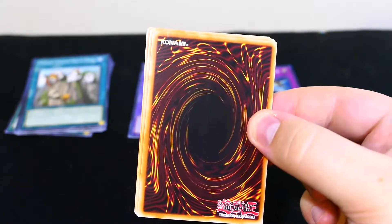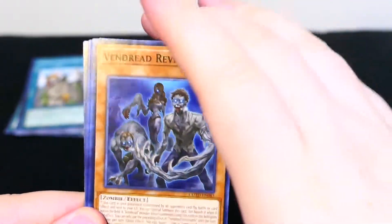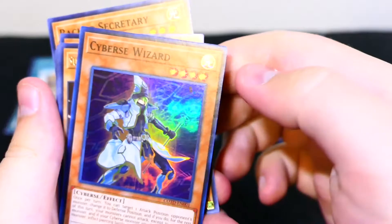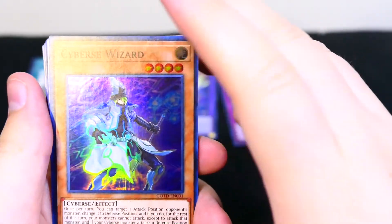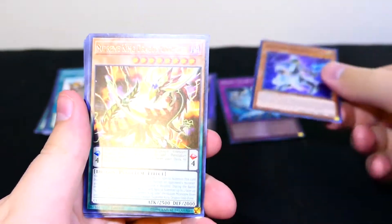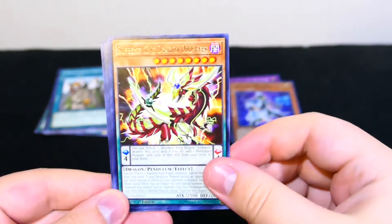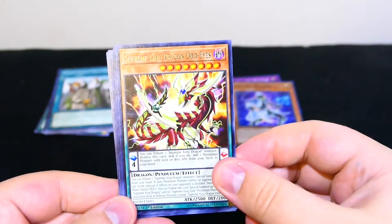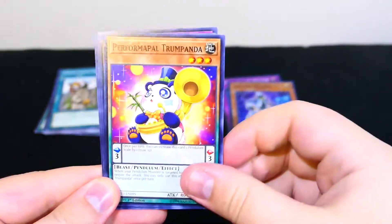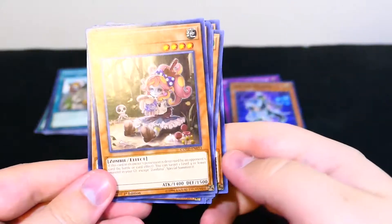There we go, move those empty packs to the side. Zombina, Vendread Revenant, Backup Secretary. Ooh, Cybers Wizard — that's a cool looking one, I don't think I have this one yet. Ooh, Supreme King Dragon Odd Eyes. Awesome, first time getting this one too. Maybe I'll get lucky and pull the other three — nah, I doubt it, but it's cool looking. Transmission Gear, Performapal Trump Panda, F.A. Hang-On Mach, Predaplant Bangsigore, and back to Zombina.